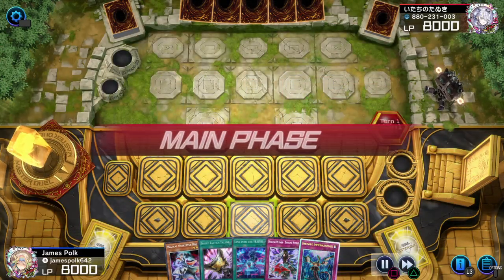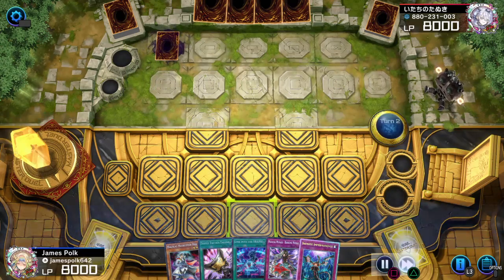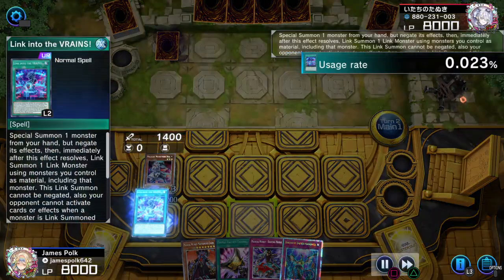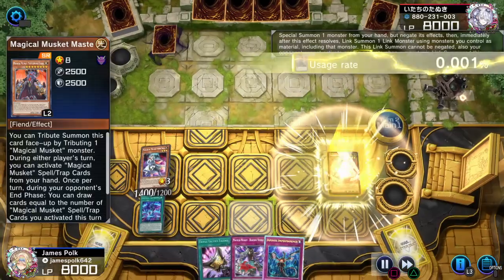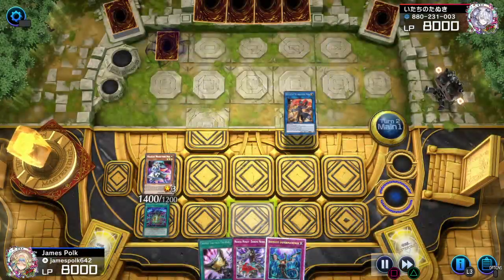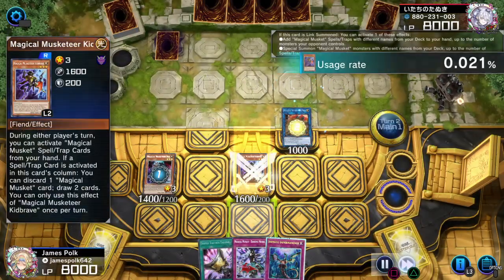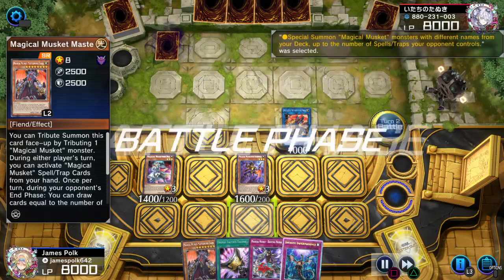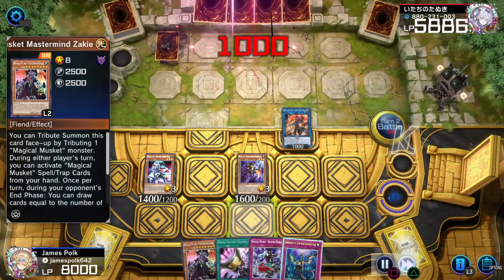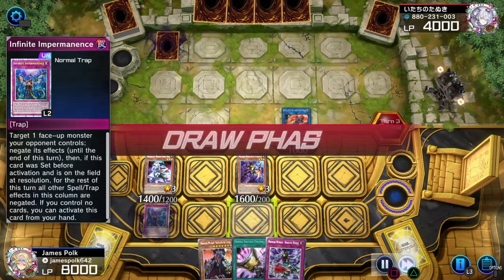Last but not least, with this hand — solid. One set, pass. Normal Doc, link into the Brains, Special Samuel, Samuel into Max. Doc has one, Max is two, getting Billy the Kid, Samuel comes back — 16, 14, 1000. That's already Solemn Judgment, and one set.